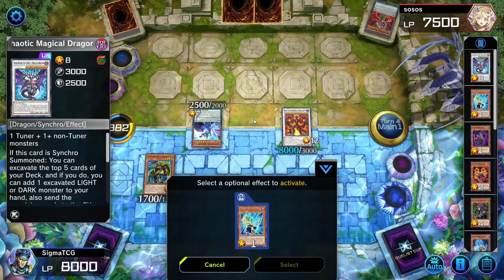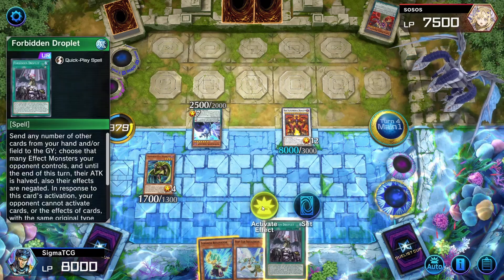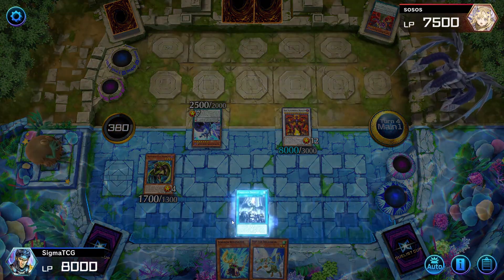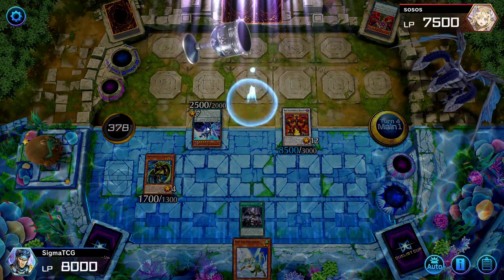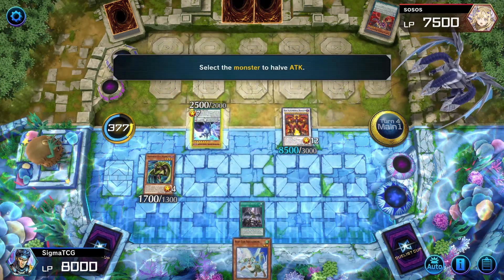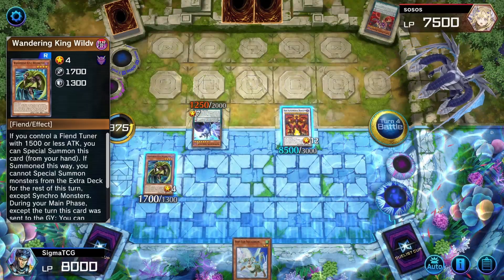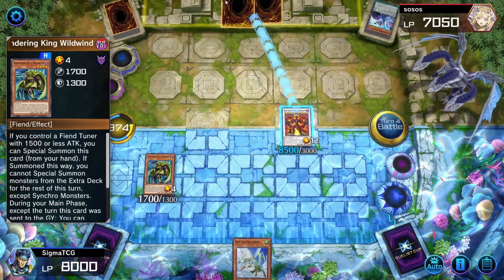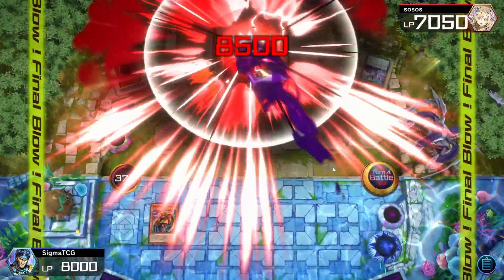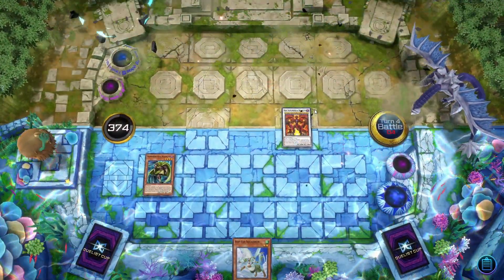I think we're done today — we are indeed done. We're gonna Forbidden Droplet this. Discard Synchron Resonator, select discard, halve its attack, battle phase, destroy this — and 8,500 into the face.